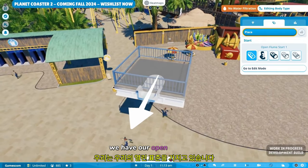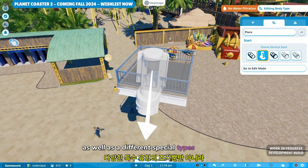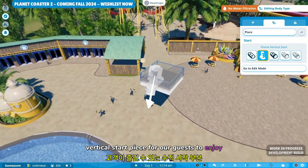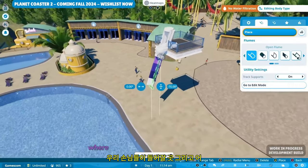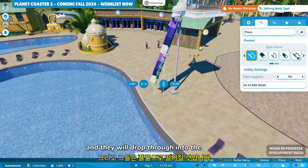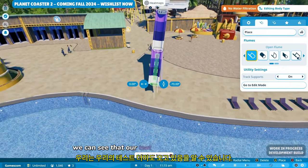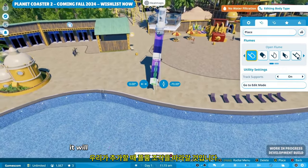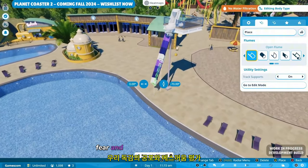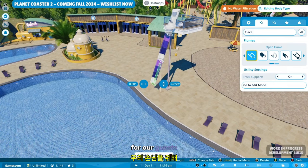We have our standard open flume piece, as well as different special types of pieces. We have a flume vertical start piece for our guests to enjoy, which is a trapdoor piece where our guests will get in and then the trapdoor will open up and they will drop through into the flume. As we're building our flumes, we can see that our test dummy is coming as well. It will follow the flume pieces as we're adding them and then give us the excitement, fear, and nausea rating of our flume, and give us feedback on whether this is going to be an enjoyable experience for our guests.